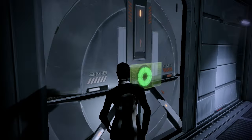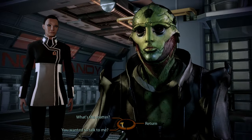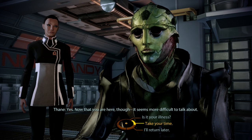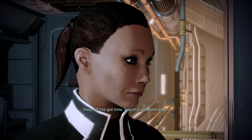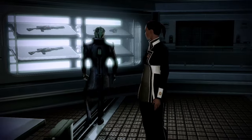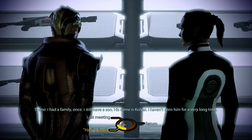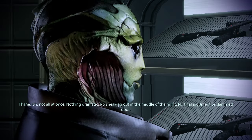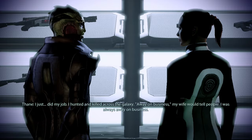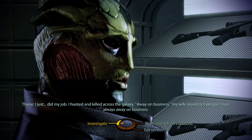It's like a habit to come to this area first. Hello? Shepard. Is there something wrong? Yes. Now that you are here though, it seems more difficult to talk about. I've got time, take it at your own pace. Thank you — I fear I've already done that for too long. I had a family once. I still have a son. His name is Kolyat. I haven't seen him for a very long time. Did something happen to them? I abandoned them. Not all at once, nothing dramatic. No sneaking out in the middle of the night, no final argument or slammed door. I just did my job. I hunted and killed across the galaxy. Away on business, my wife would tell people. I was always away on business.